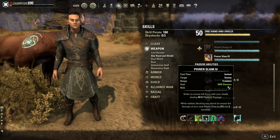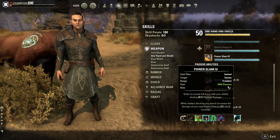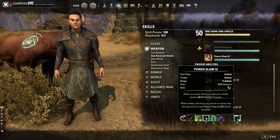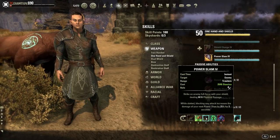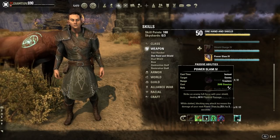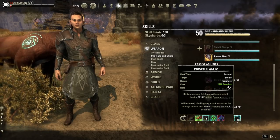The next ability you're using is Power Slam. Power Slam strikes an enemy with full force, dealing 8616 physical damage. If you have your Betty Netch going, this does 9k damage on the tooltip. On most trash mobs you're doing upwards of 15 to 20k with this ability. When slotted, blocking any attack while this is on your bar will increase the damage of your next Power Slam by 25% for five seconds. So you will be blocking a lot of attacks with this build — that's why sword and board was chosen, because Power Slam goes really well with the bursting of this build.